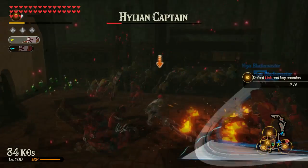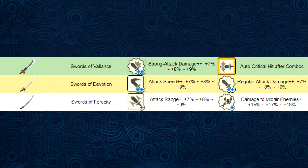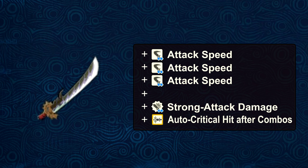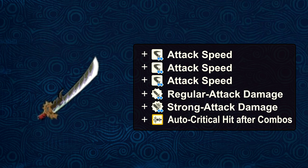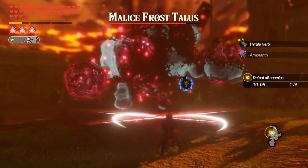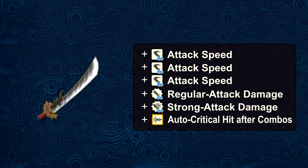Suga has three possible weapons — going from weakest to strongest, they are his Swords of Ferocity, Swords of Devotion, and Swords of Valiance. For my weapon build recommendation, I'm focusing on his Swords of Valiance. Given that his swords already come with a star-shaped strong attack damage seal and a square-shaped auto-critical hit after combos seal, this recommendation is pretty predictable. You will want three attack speed seals and one star-shaped regular or strong attack damage seal, or alternatively one attack speed seal and three more regular or strong attack damage seals. Personally, I like giving Suga more regular attack damage, as part of the fun is seeing how long you can maintain full three unseeing countercharges, but more attack speed consistently is one of the better things you can give every character in this game.